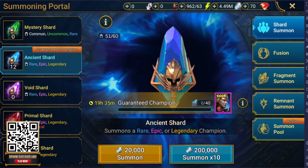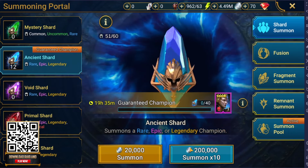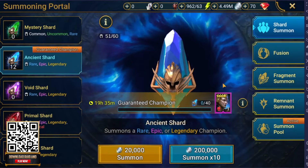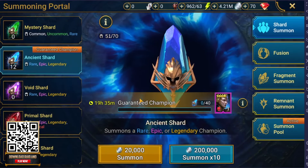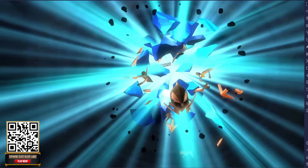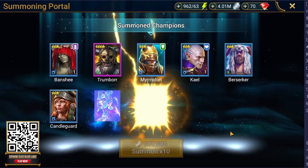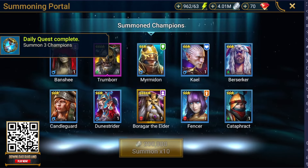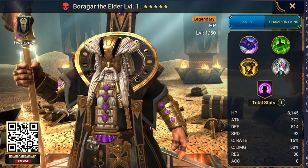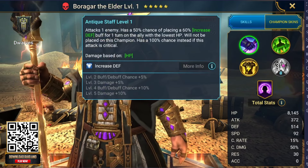Before we end the video, I can't end it without summoning, so we'll do some ancient shard summonings here. You can get rare, epics, or even legendary, so hopefully we get a legendary. The chances aren't that great for a legendary, but compared to other gacha games it's pretty high. Let's do 10 summons here and see what we get. We have 10 summons coming out — we get an epic, Chumbor, and we get a ton of other rares, and we do get a legendary. So we get Beauregard the Elder. He is a legendary, and you can see the chance of getting him is super low but we got lucky. This game definitely rewards you for playing because you do get a lot of summons.